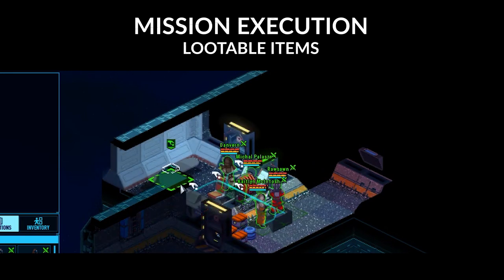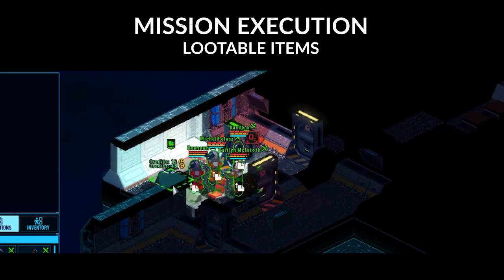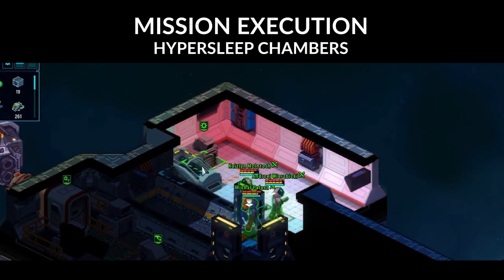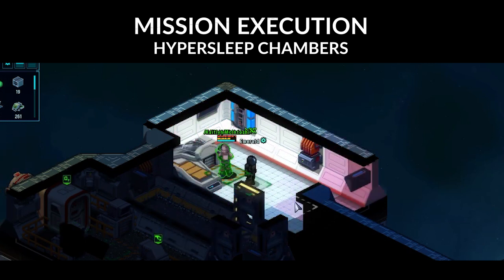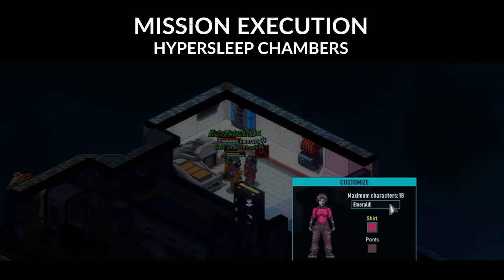If you encounter an item with the grabbing hand icon over it, your crew member can loot it. These include currency and data logs. If you're lucky enough to stumble onto one of these hypersleep chambers, interact with it. A crew member from the derelict will exit it, and you will either gain a new crew member for your ship or they will die immediately. It's a roll of the dice.